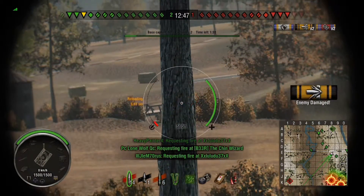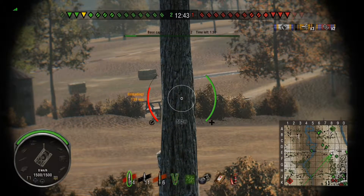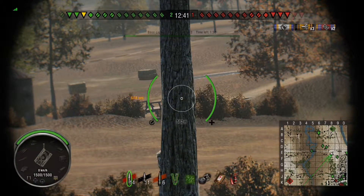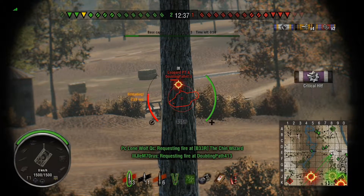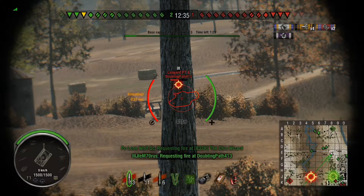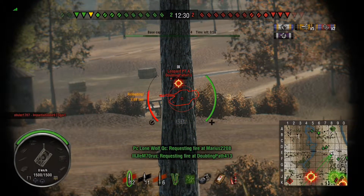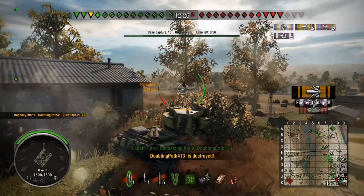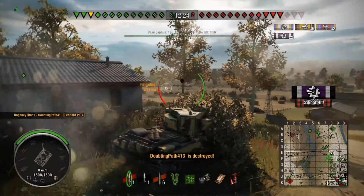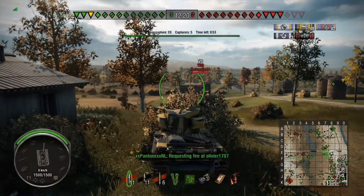I think this Leopard PTA is stuck. I don't know how he's managed it but he seems to have got himself stuck on the bridge. Because I've speculatively fired there, he's still in the exact same location. His turret is rotating so he obviously knows there's somebody shooting at him — so he's not disconnected or anything like that. He's staying there because he can't leave.